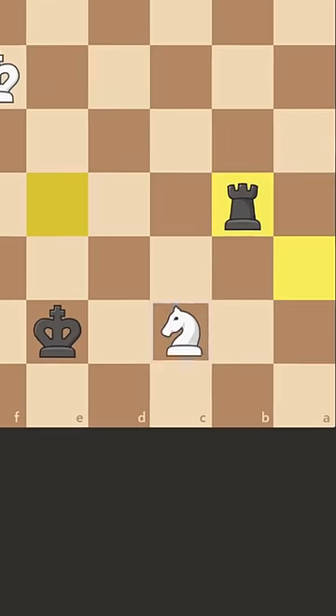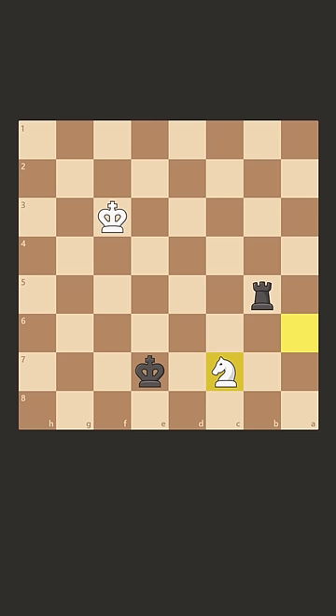But wait — the knight can go to c7 still, right? Well, let me show you why this is still losing for white.